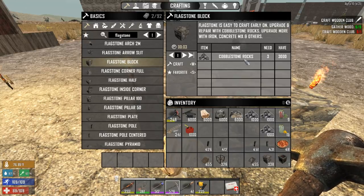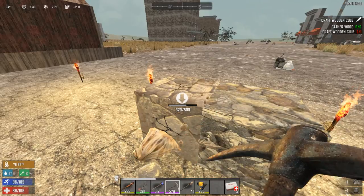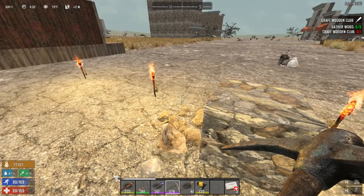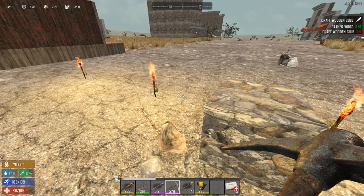Flagstone has a health of 500, but it has no layers, so the total health is 500 — which makes it equivalent to reinforced wood. It's the same as wood.